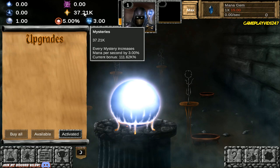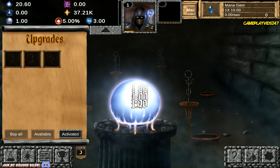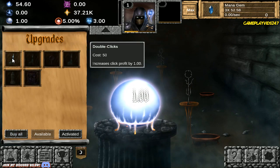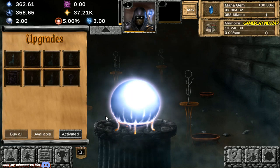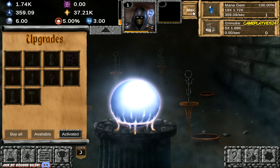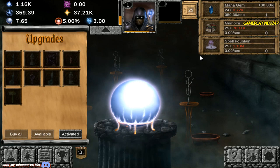That's an overall boost of 111k, everyone. That is crazy — I'll gladly take that any day of the week. Let me just grab my first items here. Grab the Mana Gem. Instantly earning 358 mana per second with the Mana Gem. See how powerful it is — it's ridiculous.